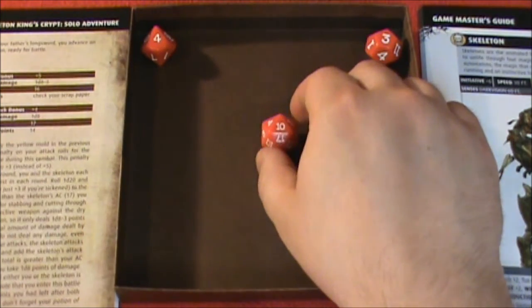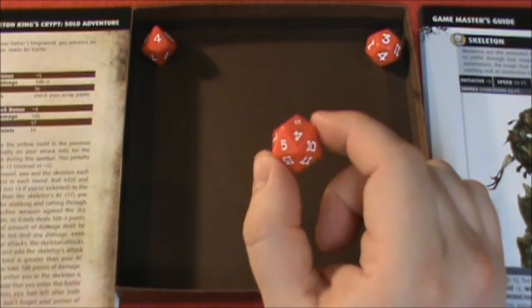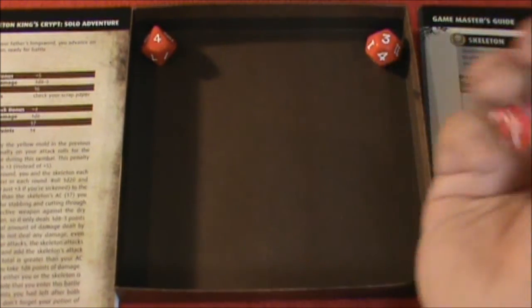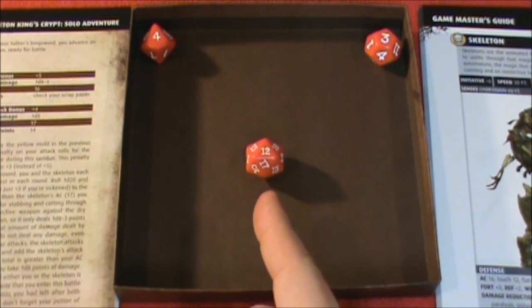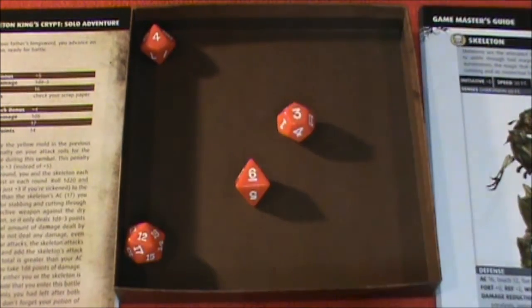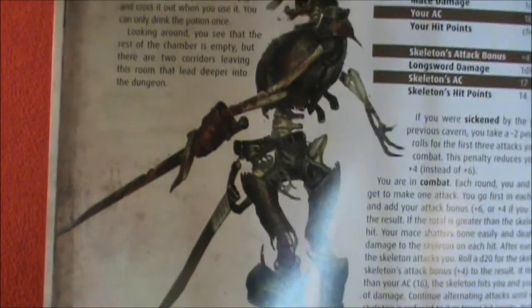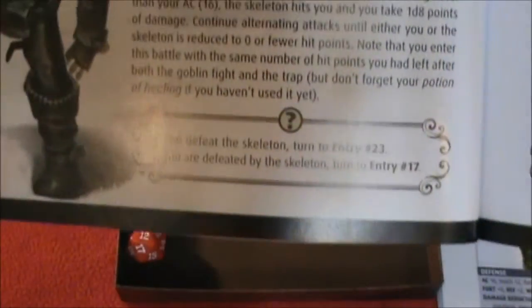It's 4 to 3 — the Skeleton King's turn. Clutching his sword in both hands, he approaches for the kill. A 12 plus 4 is 16 — that hits me right on the nose. 6 points of damage. The Skeleton King comes forward wielding his sword and jabs the pointy end right into my throat. Where do we go from here? It says: if you are defeated, turn to entry number 17.